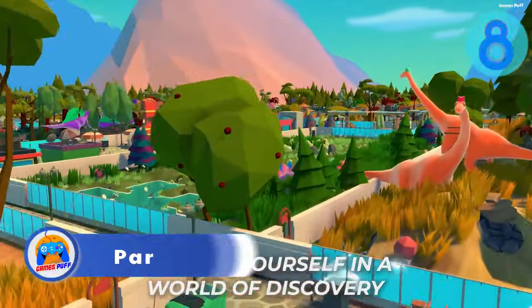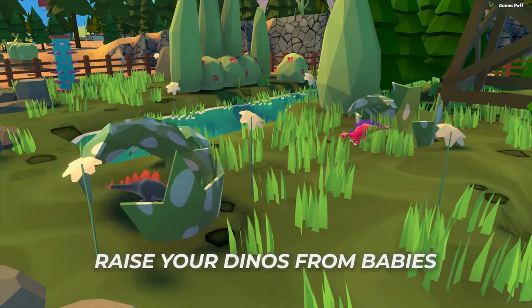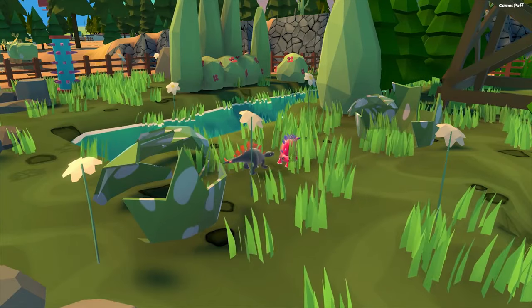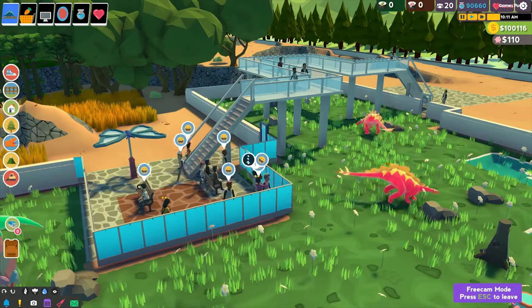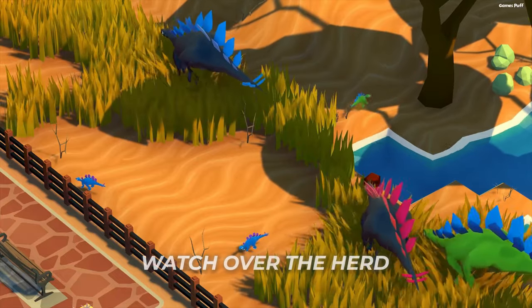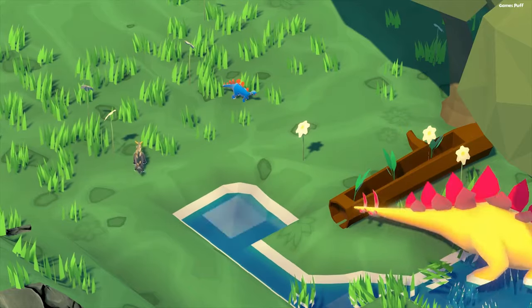Next up we have Parkasaurus. It's like a real-life version of Jurassic Park and you get to create amazing dinosaur displays, cutting-edge labs, and other attractions to keep the visitors happy. Over 24 species await your discovery in the basic game, each of which may be shown in a custom-built environment according to its specific requirements.